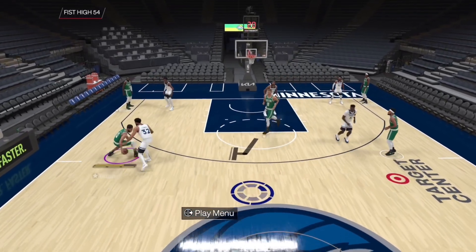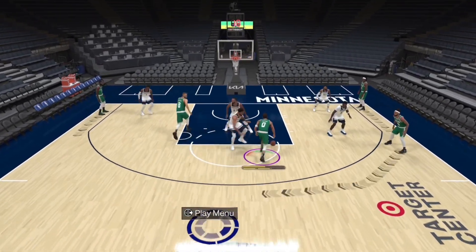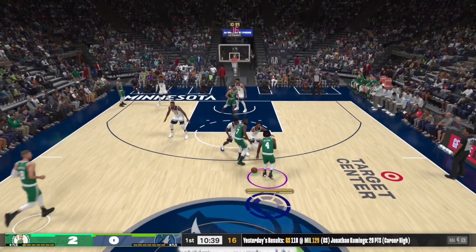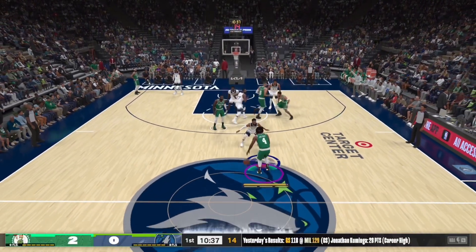Another example — Fist Down 34: screen, Jason Tatum, another Eurostep, and there you go. Now let's go here for the actual play itself.